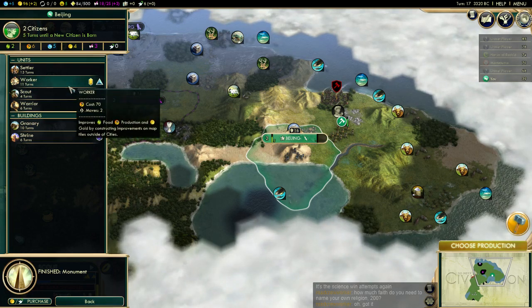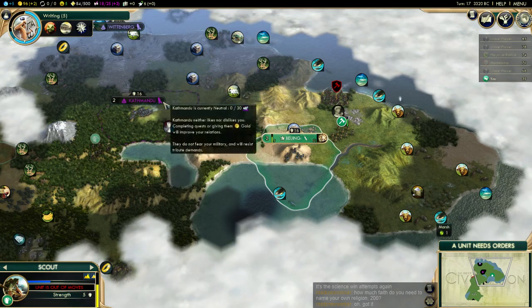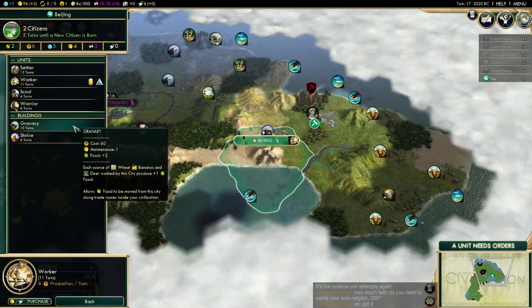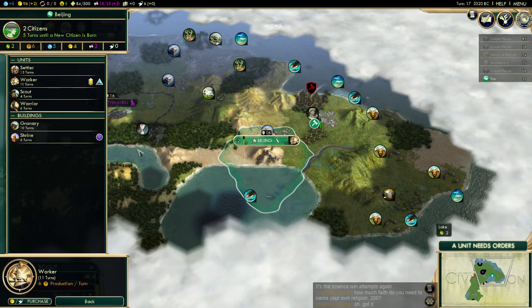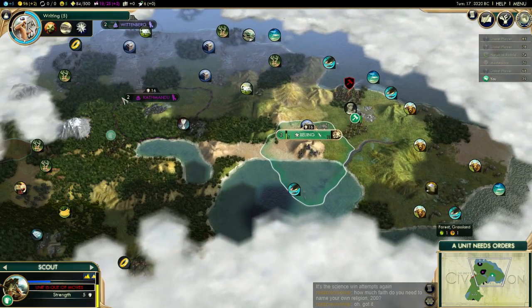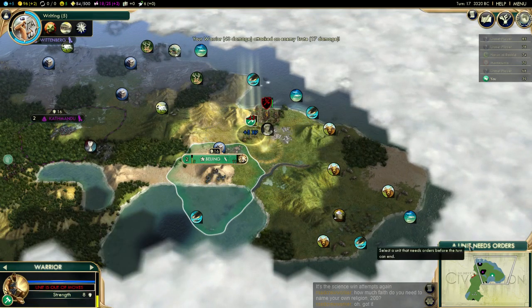Our plan — I should get workers, or steal workers. I could steal workers from Kathmandu. You know what, let's not worry about workers right now. Let's get the granary, or more warriors. I feel pretty safe. Actually, we will steal workers — we'll have multiple workers running around. We'll build settlers soon, but not yet.